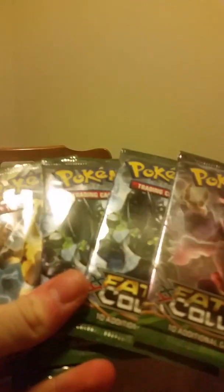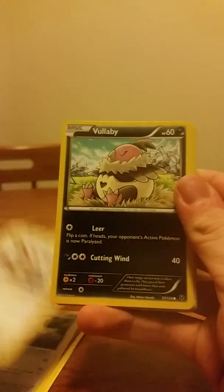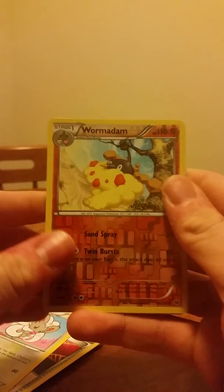Alright, hoping for the best here. Just looking for one EX and that will make me happy. Alright, we got Olu, Gothita, Minccino, Pheromosa, Tynamo, the Evolution Spray, Cinccino — and the rare is Kabutops again. Oh man.